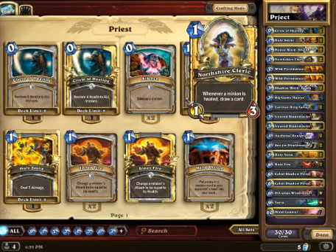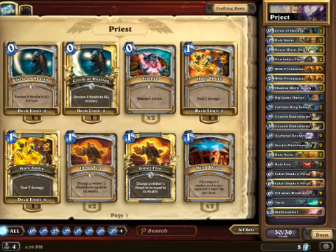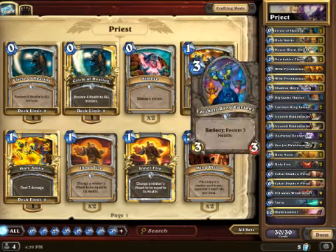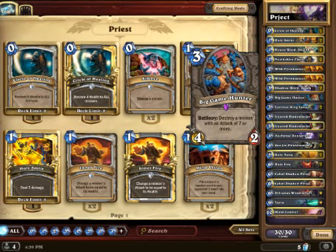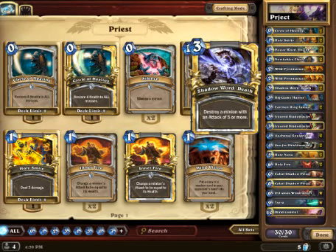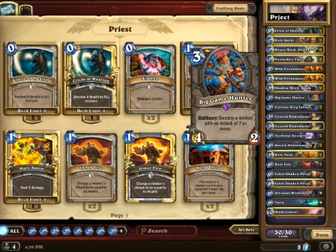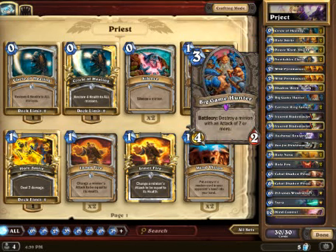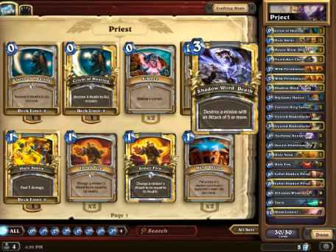I changed it for a second Northshire Cleric, which is doing pretty good. In the few games that I've played so far since the patch, it's been doing pretty well. The other change is dropping the Tinkmaster, switching with a Big Game Hunter. So this is basically our third Shadow Word Death. This allows us to use Shadow Word Death on Shamans for the Fire Elementals, while saving this for something like a Rag, or the variety of giants that Handlock plays, or Alexstrasza with Warriors.